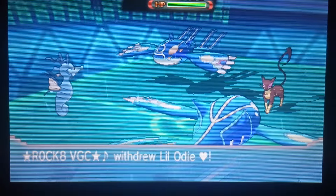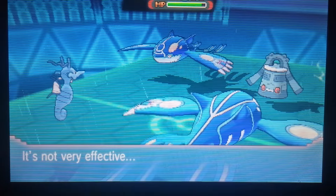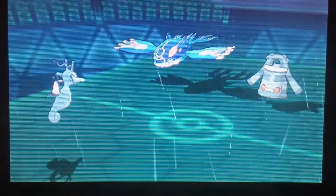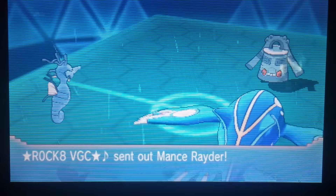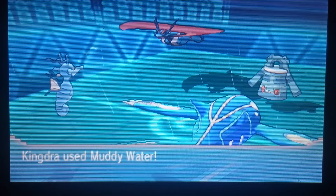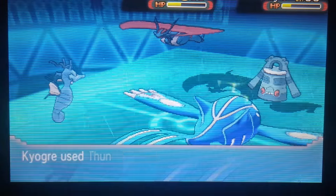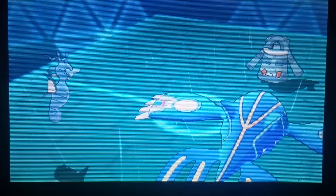He actually double switches. I'm getting chip damage spread across. I go for the Ice Beam, which hits the Kyogre but barely does any damage — I do have Life Orb on Kingdra. The Origin Pulse unfortunately misses the opposing Kyogre, but it does a critical hit on Bronzong, which is pretty awesome — missed but got the trade-off on the crit. He switches back into Salamence; Bronzong goes for Protect. I go for Muddy Water hitting Salamence for decent damage in rain with Life Orb, then Thunder onto Salamence and it knocks it out.